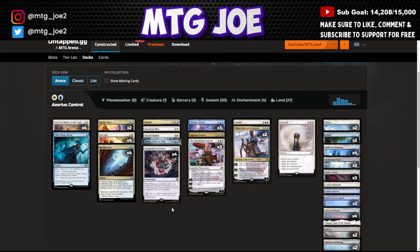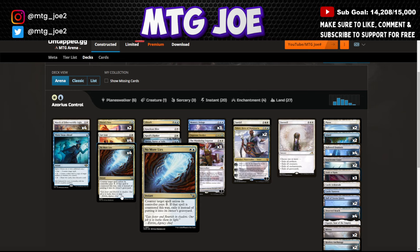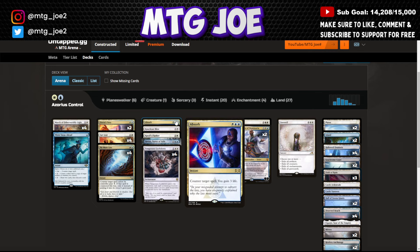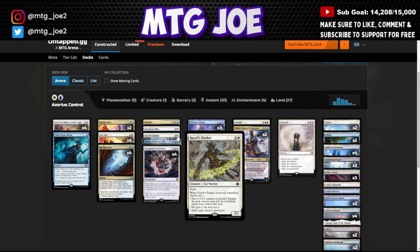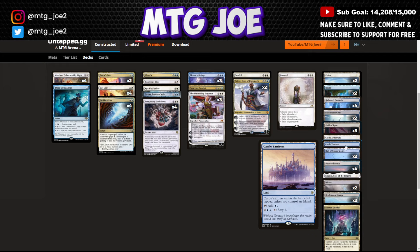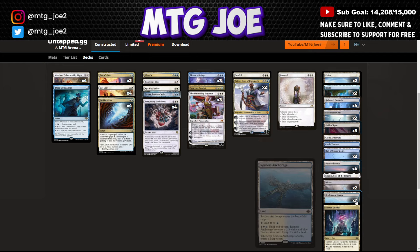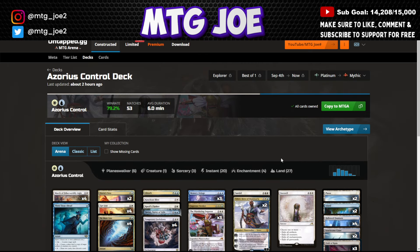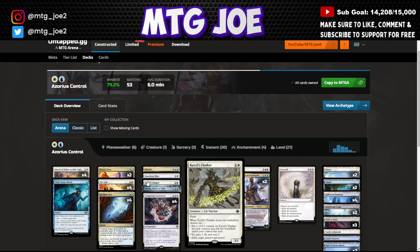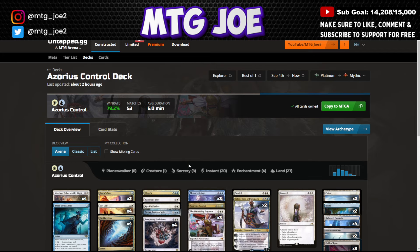Early interaction with March of Otherworldly Light and Get Lost. A bunch of cheap counters: Step Ahead, No More Lies, Dovin's Veto. Interesting to even see Knockout Blow, just respecting the red decks as a main board card. Absorb as another cheap counter that gains you some life. And then Katsuhiro's Flanker for incidental graveyard hate — it can hit Phoenix. No sideboard in Best of One, but both castles are in here: Hall of Storm Giants, utility lands, Myrex, Restless Anchorage, and a Sunken Citadel. This is a good example of a deck built for Best of One — playing cards that are traditionally sideboard when the meta has a lot of Mono Red.